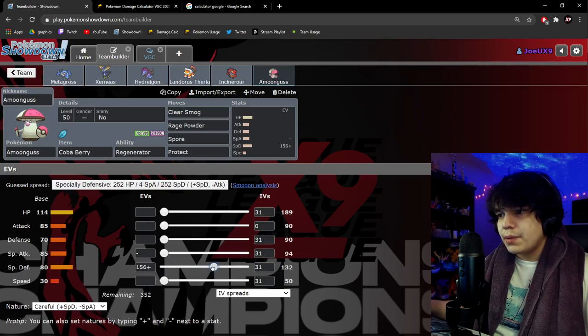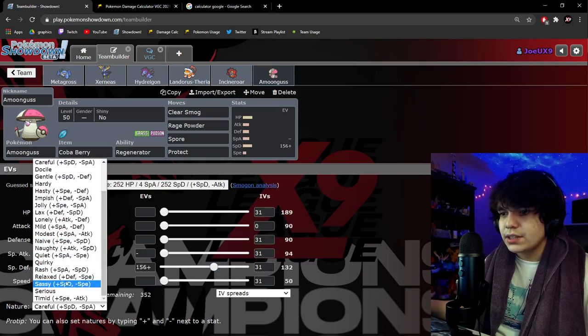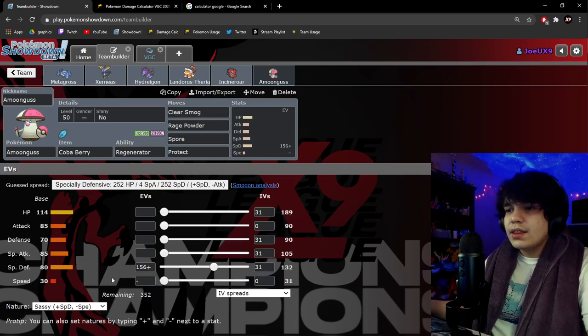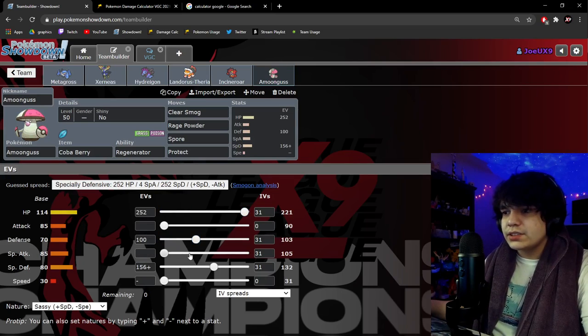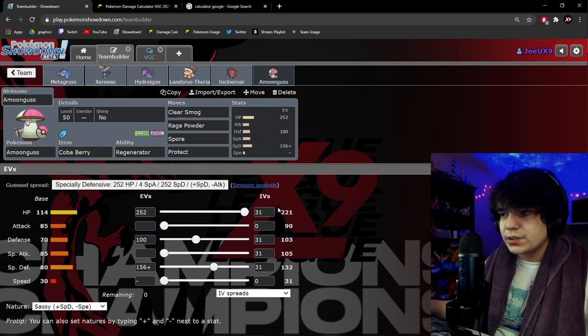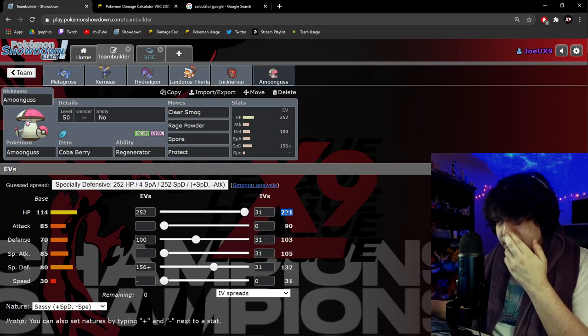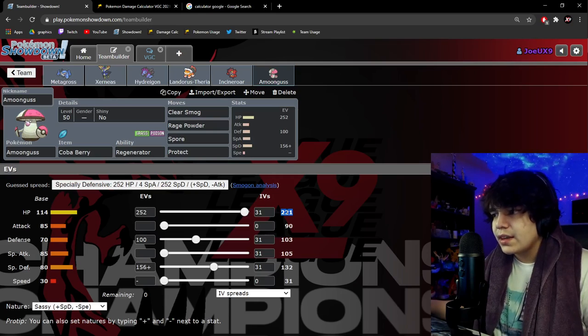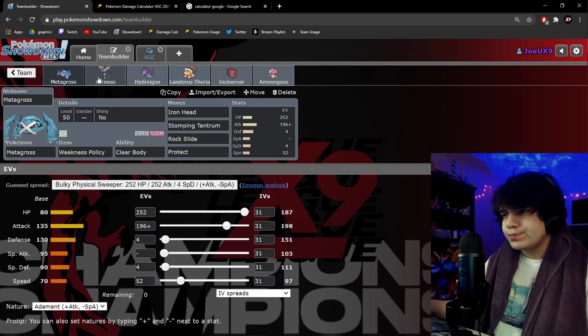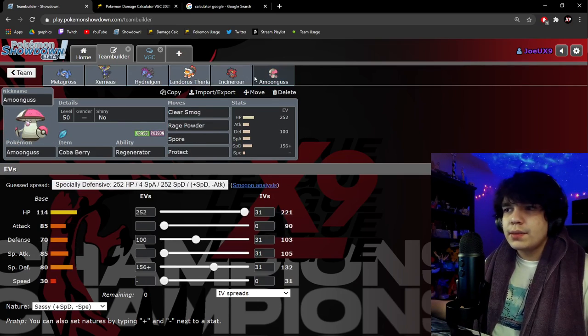For Amoongus, we went Sassy nature — we wanted it to be pretty specially defensive given Xerneas is in the format, and min Speed. Then we invested the rest into HP, hitting the second HP bump. We didn't go all the way to max HP because that would be overkill; we still want some Defense investment. At 221 HP we don't need to worry about optimizing sand or hail chip. That's the EV spread for Amoongus.